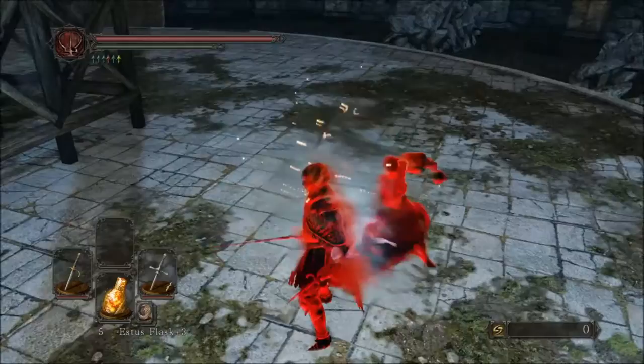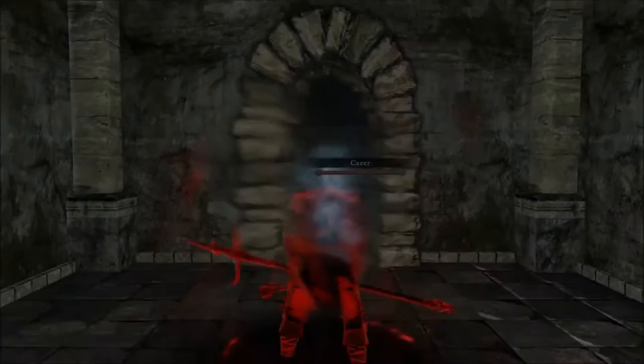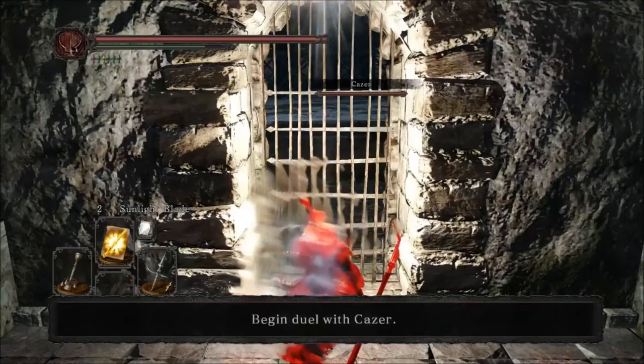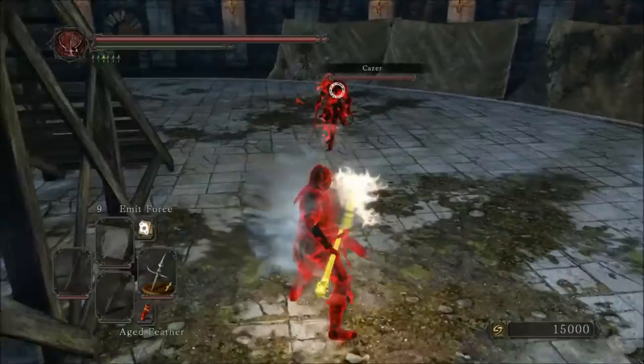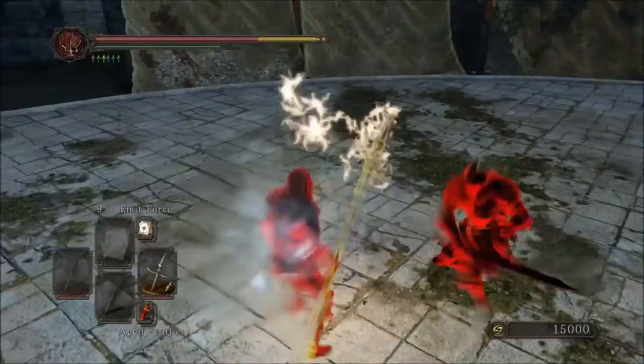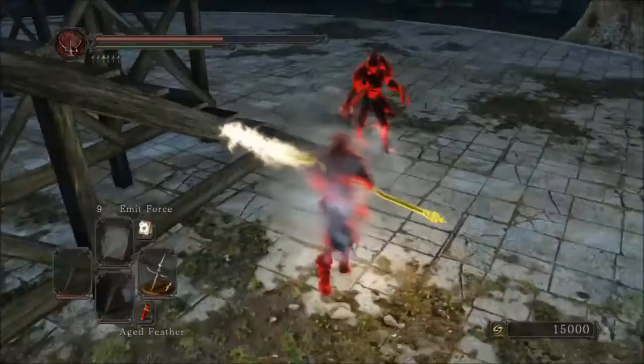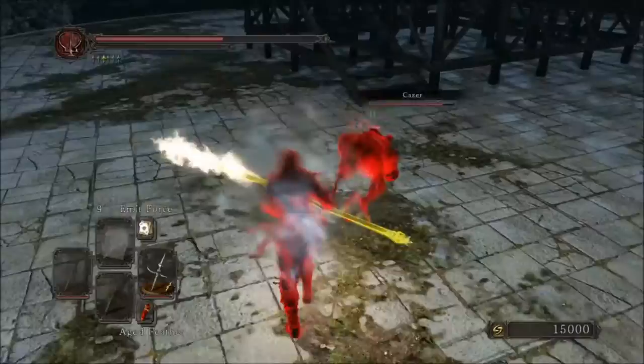Another somewhat situational ring is the Ring of Blades +2. It'll give you 50 physical damage for your weapons, except if your weapon is infused it gets halved for the majority of weapons — though there are exceptions. Some weapons get around 80% of the physical bonus from the ring even if they are infused. For this reason, choosing the Ring of Blades for a given build can be a little tricky. I would definitely check how much physical your particular weapon gets from the ring and go from there. Since it's a flat damage increase, it's obviously more useful the faster your weapon is, since you're getting a higher percentage damage increase effectively.